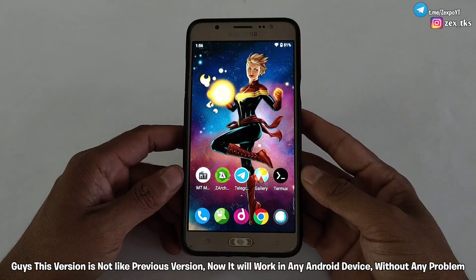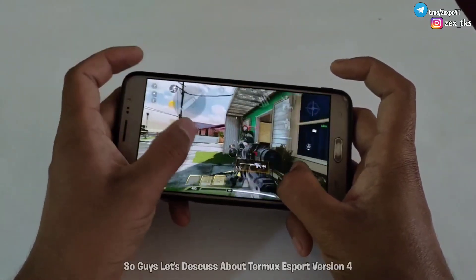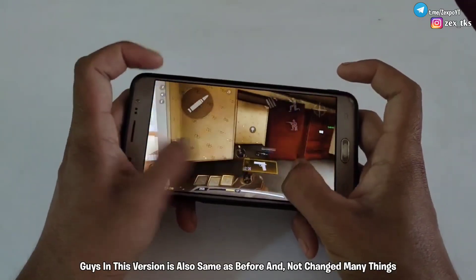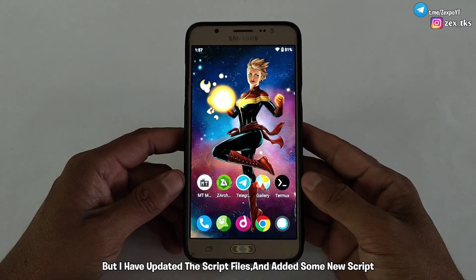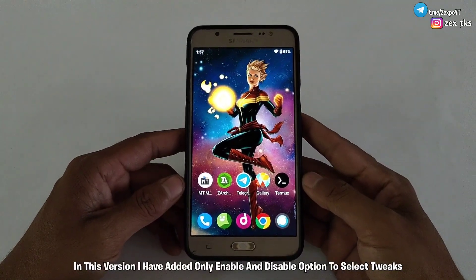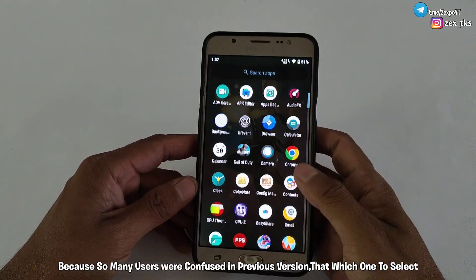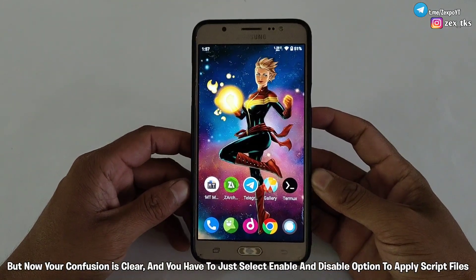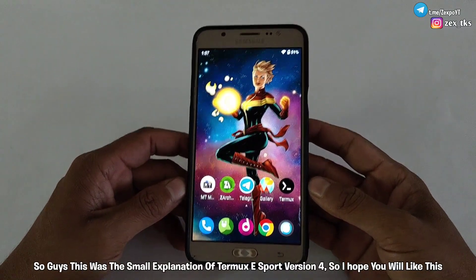Guys, this version is not like the previous version — now it will work on any Android device without any problem. But you need to watch the full video. So guys, let's discuss about Termux e-sport version 4. In this version, it is also the same as before and not changed many things, but I have updated the script files and added some new scripts which are tested and 100% legit script files. In this version I have added only enable and disable options to select tweaks, because so many users were confused in the previous version about which one to select, but now your confusion is cleared and you just have to select the enable and disable option to apply script files. So guys, this was a small explanation of Termux e-sport version 4, and I hope you will like this.